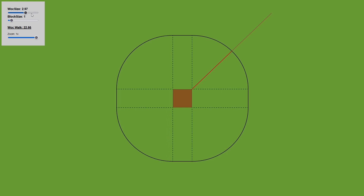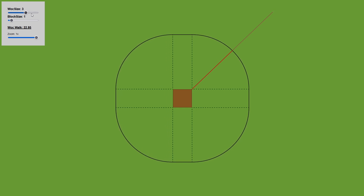The new measurement of three blocks radius — a six block diameter — gives us a distance that is actually greater, so now it's approximately 23 blocks.